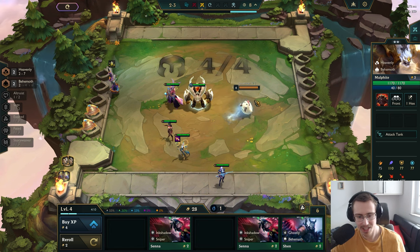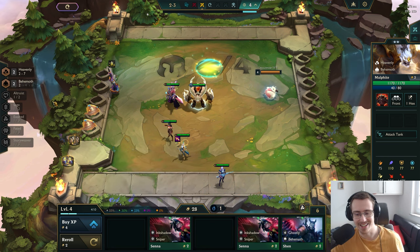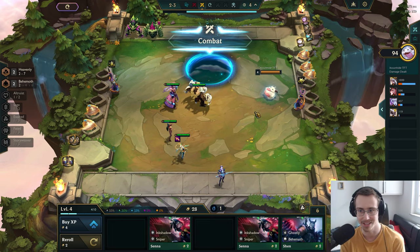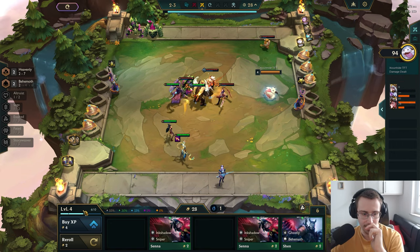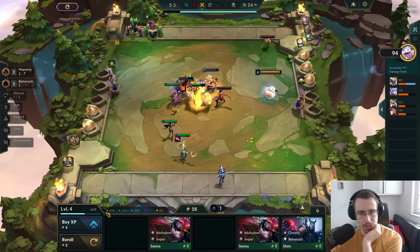Caitlin — wait, I can maybe fit in a Caitlin. I could get like seven billion XP per round — a slight exaggeration, but we can get a lot of XP per round. I just need a Diana. If I get a Diana on this next carousel without even rolling for it, that would be nutty. There we go, got two XP again.